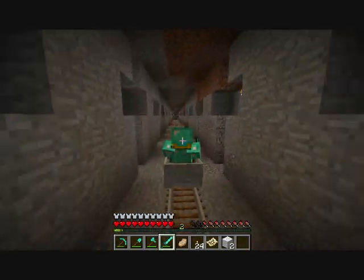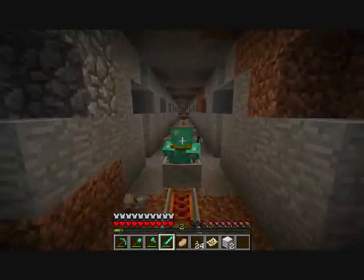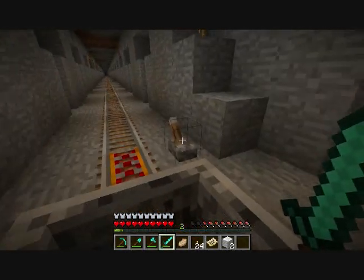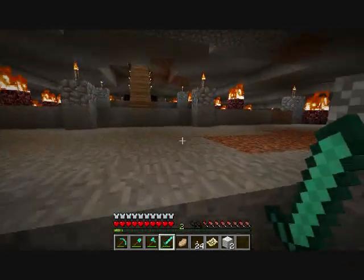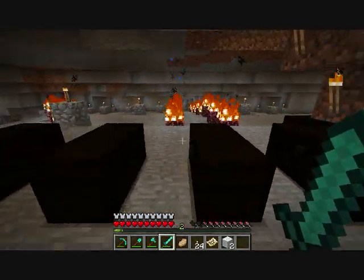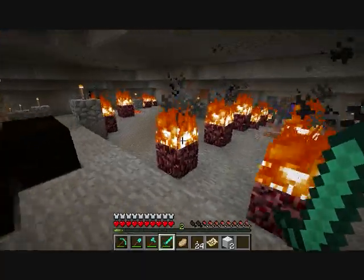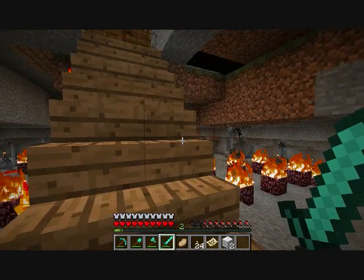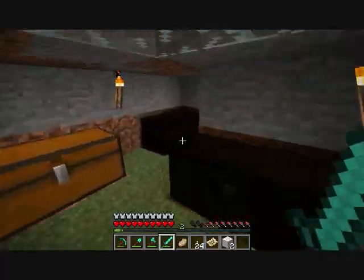My character skin is Isaac Clarke from Dead Space in a fancy-looking armor thing — if I wasn't wearing this diamond gear you could see it. Dead Space is my favorite horror game ever, though I don't really consider Resident Evil 4 a horror game. I always had monsters spawning down here. There's my portal over there to the nether realm — the door's all messed up thanks to the update.